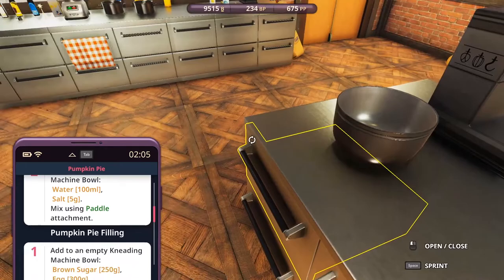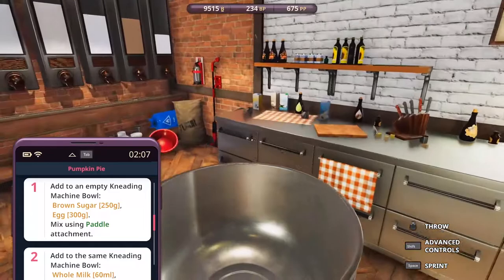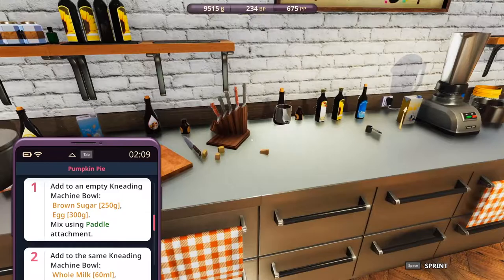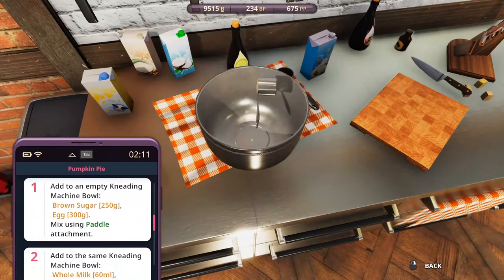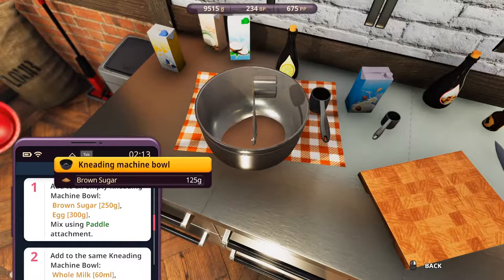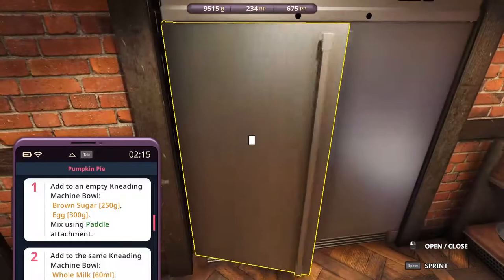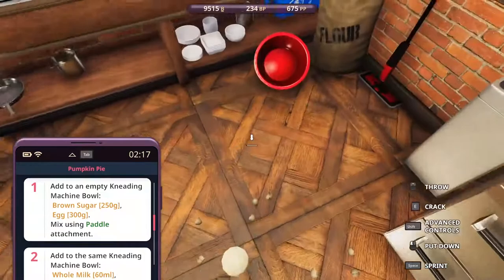Now we need the pumpkin pie filling. Add to an empty machine bowl: brown sugar and eggs. Brown sugar 250 grams, and 150... and 300 grams of eggs - yeah, that's a lot of eggs. A pumpkin: one, two, three - okay, that must work. We're using a paddle again.